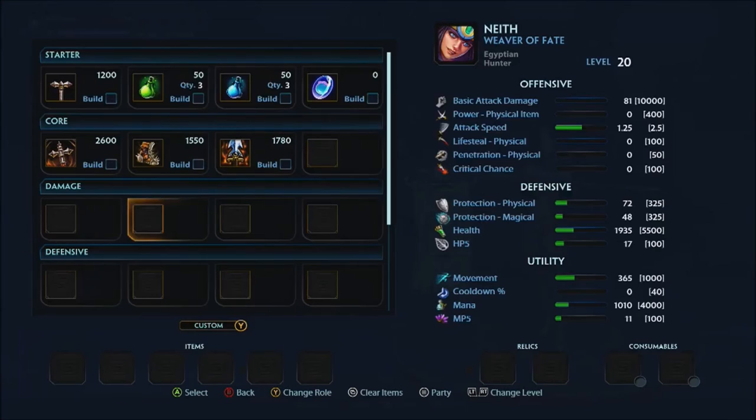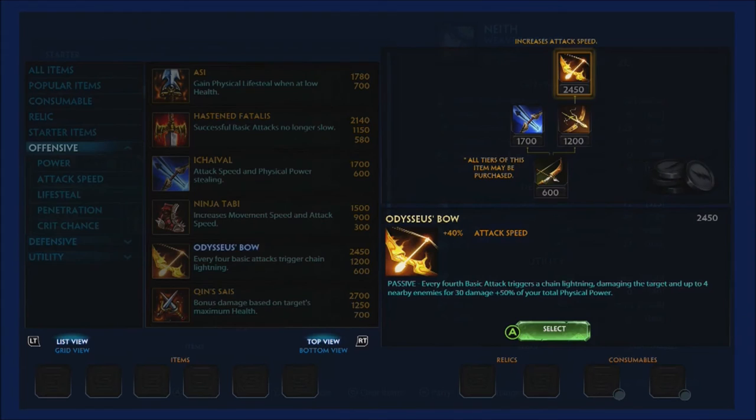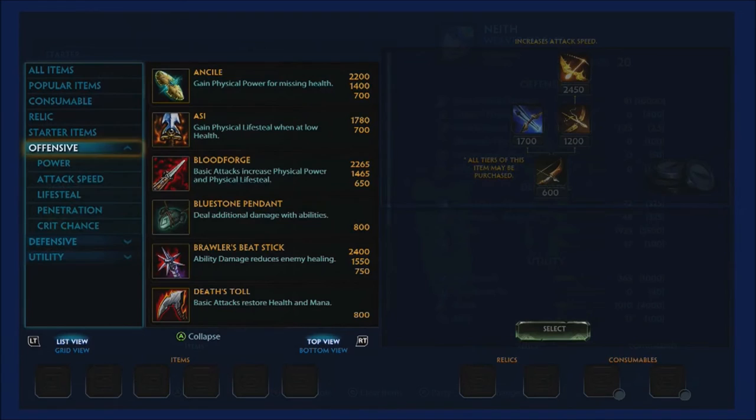Fourth item: Odysseus' Bow, which is becoming my new favorite. It gives plus 40% attack speed, and every fourth basic attack triggers chain lightning, damaging the target and up to four nearby enemies for 30 damage plus 50% of your total physical power. Late game, these pokes are outrageous — you can shred people just by poking minion waves in front of them.